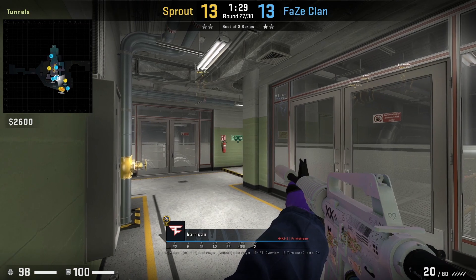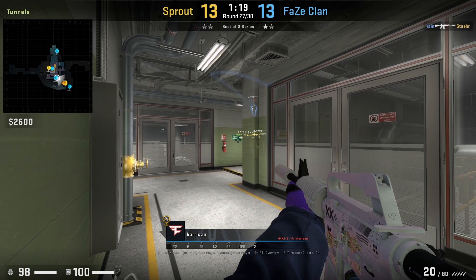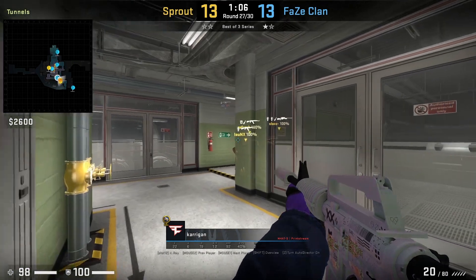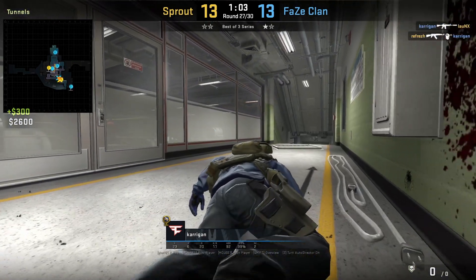Kerrigan holds this off angle inside lower — what's nice about this position is that if the T's plan on boosting, he can see the player model before the boost is pulled off and punishes them for it.